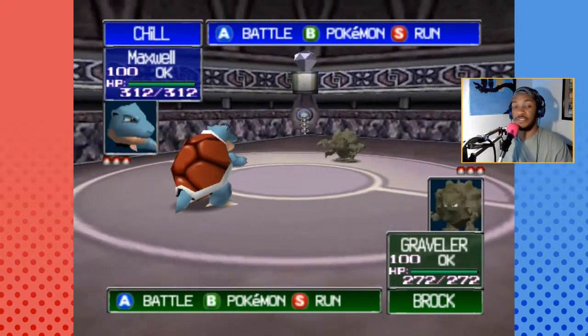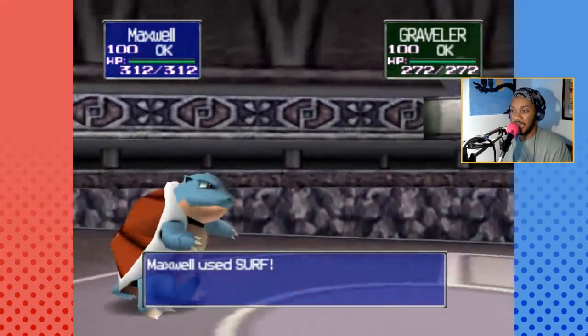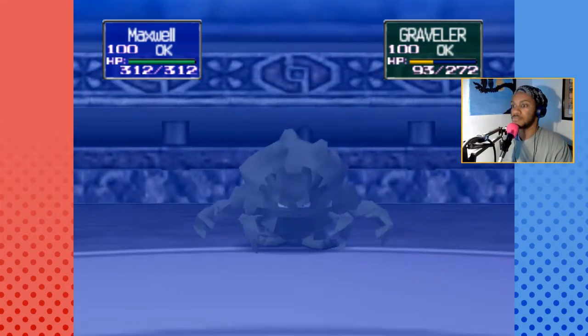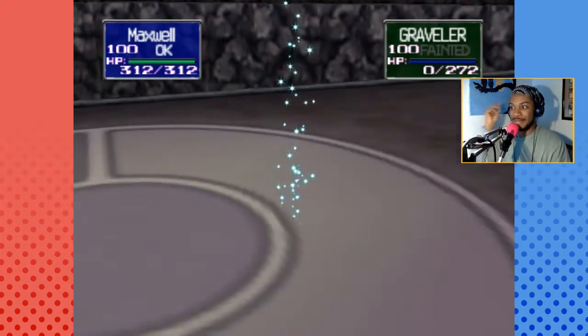We're up against Graveler — Ground and Rock — so he's gonna get this business with the good old Surf. Come on! Snaps and claps for Maxwell!